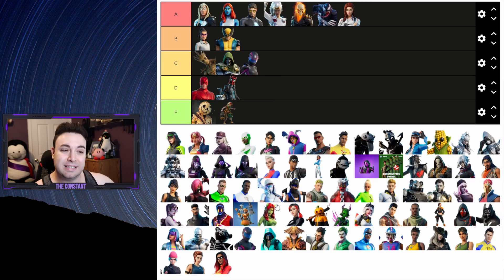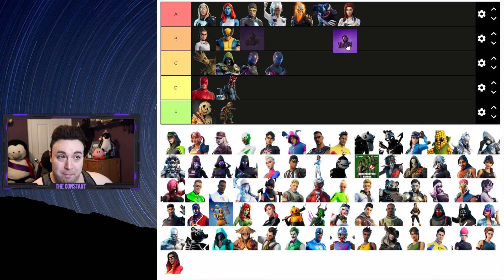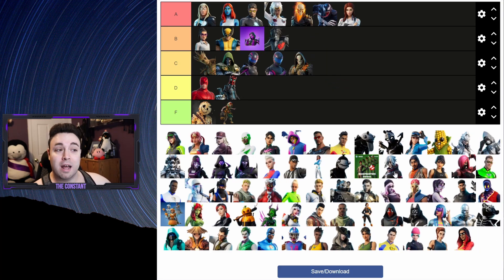Next up is Storm Racer and Pit Stop - I'm gonna put both of them as solid C's, but they were a little bit too basic. Next up I'll rate Violet, Nash, and Laparka. I'd say Violet is the best skin from the pack. Laparka could go to a C, and even though I didn't really like Nash, I do respect the design and think it's a cool skin, so I'll give him a B.